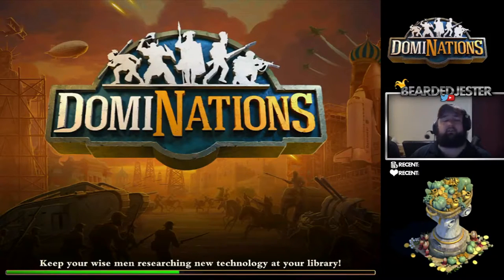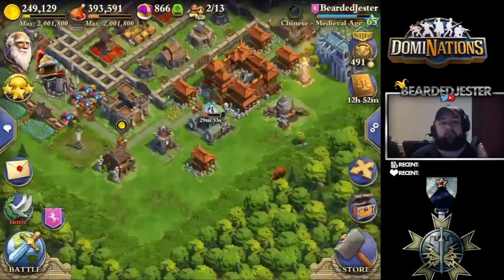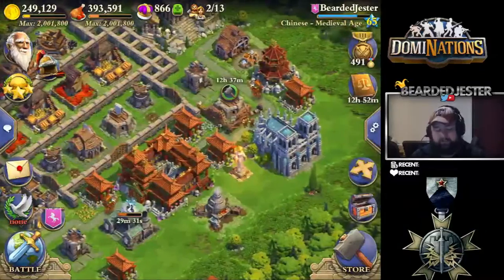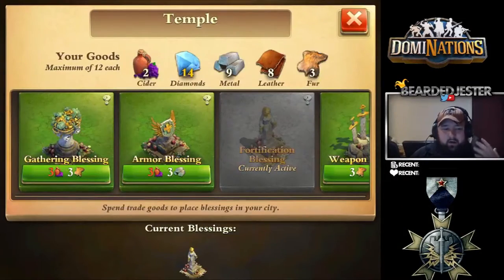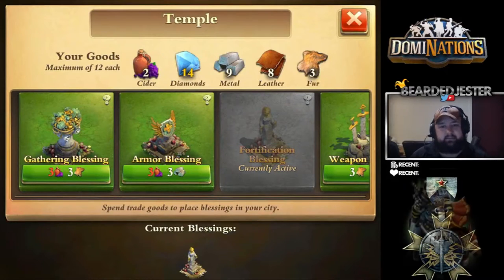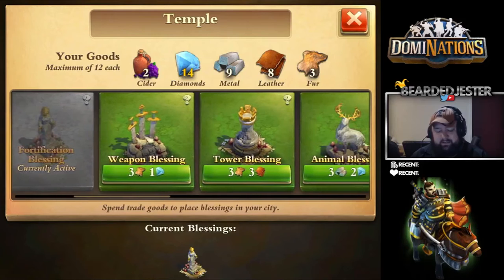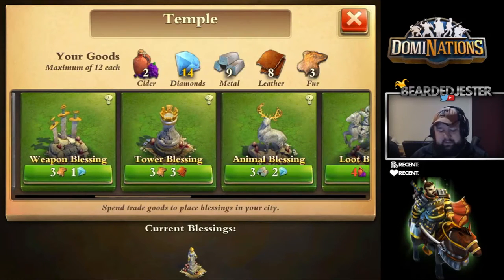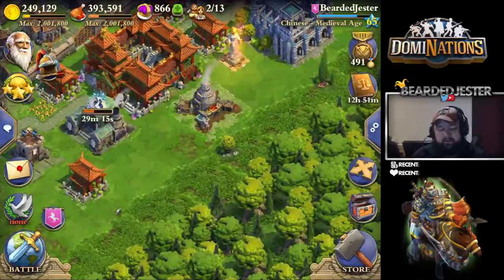Trade goods are not only good for your mercenary camps but they are good for bonuses towards your base. If you come over to your temple and look at your blessings — blessings are essential depending on what you want to do. There are tons of different blessings here that you would be able to get.